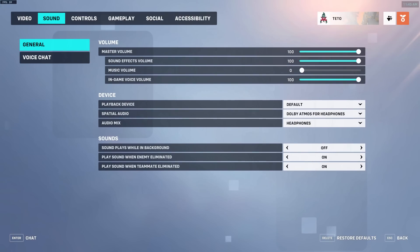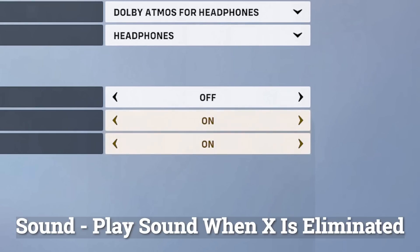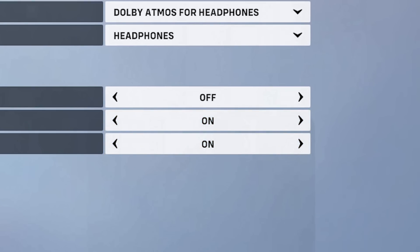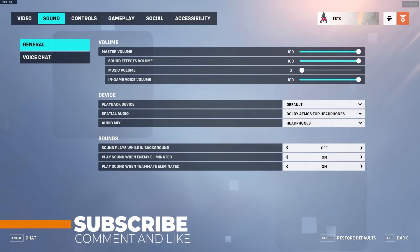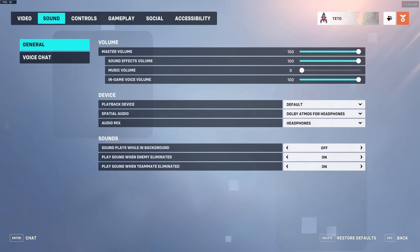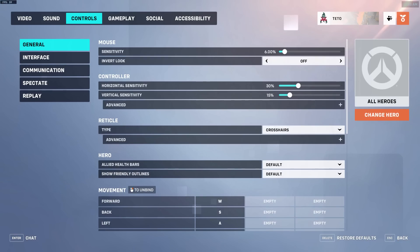Sound. 'Play sound when X is eliminated' — turn this on. Being able to track the killfeed is a crucial skill, and having to look into the top right corner constantly in Overwatch 1 was very taxing on your cognitive resources. Having short sounds play whenever someone gets eliminated or your team gets a kill is incredibly helpful. The sound when a teammate dies gets progressively lower in pitch the more people die, and the sound when an enemy dies gets progressively higher in pitch, so it's very easy to tell how many enemies have died and how many teammates you've lost.